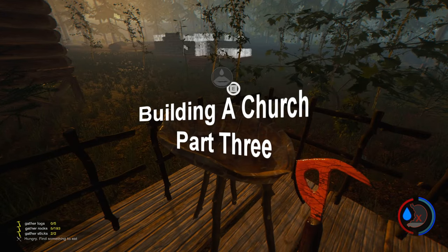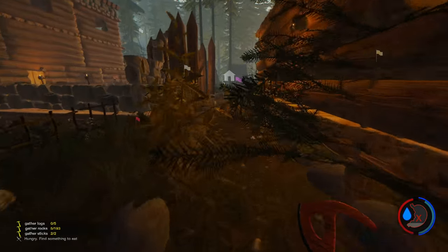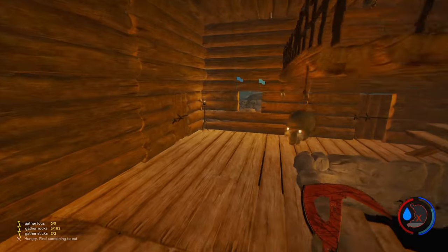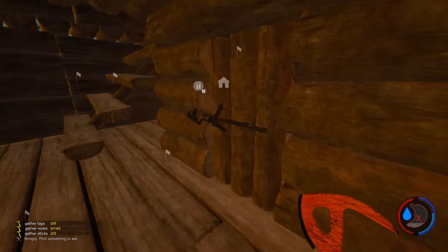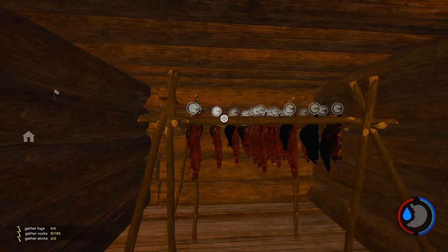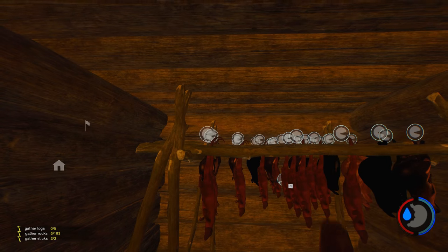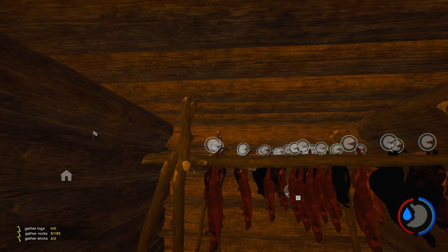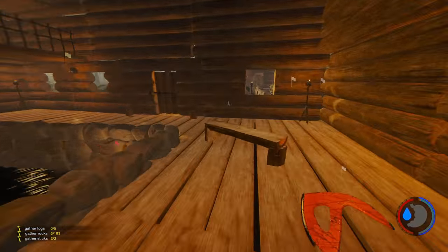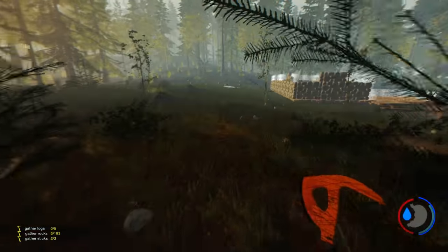Welcome to part three of the church build. First I'm going to take a quick break and eat because we're almost starving, and then we're going to try and work on the windows. I'm still in doubt whether they're too high - maybe I should have started them on the second row of rocks. But the church is going to be a massively tall building so I think it will look okay, especially with graveyards built along the sides.